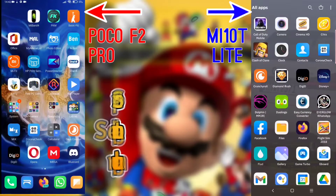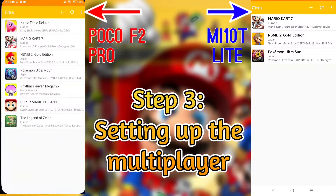Now open the Citra MMJ emulator on both phones. The download link is in the description.